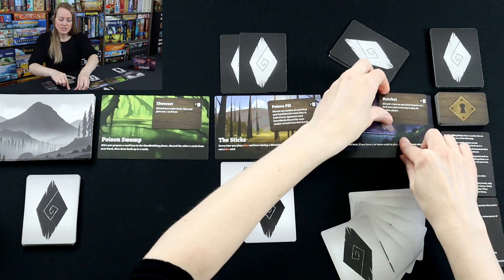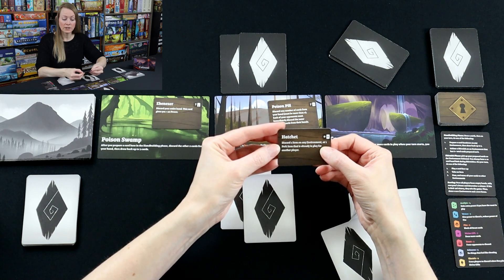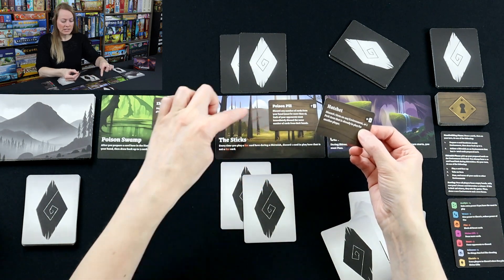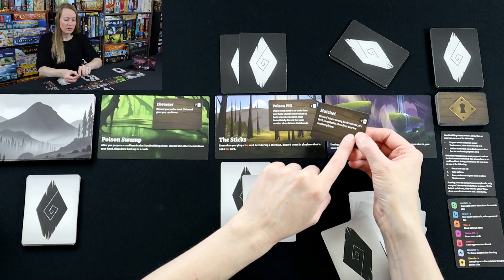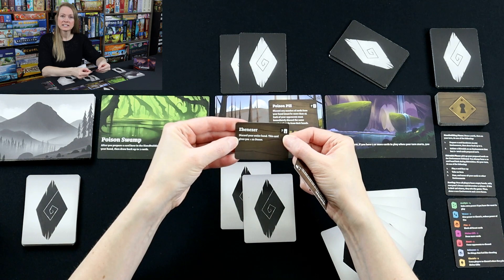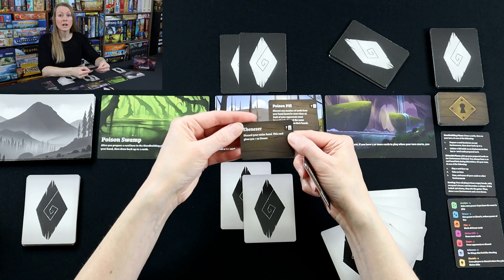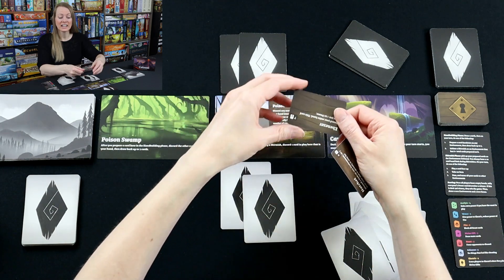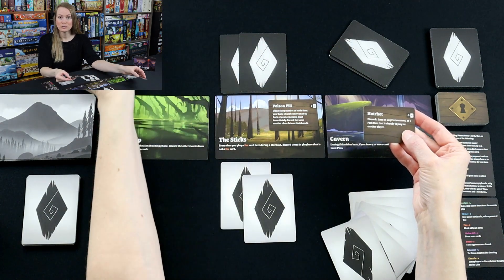Let me show you what the hatchet does. The hatchet says: discard one item on any environment, or one perk item that's already in play for another player. So I could activate the hatchet and discard the poison pill in the Sticks, or discard Ebenezer from the Poison Swamp. A perk card in front of another player has an arrow up and is really powerful. The Ebenezer card, if my opponent had it, I would 100% discard it — because it gives you 10 power, but the hatchet makes them lose those 10 points. You can see how item cards really help or hinder.